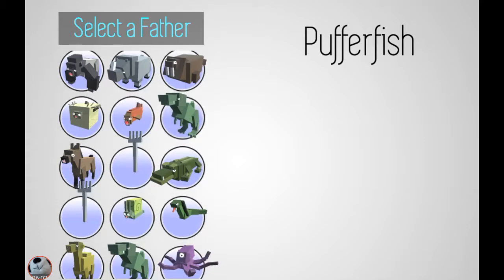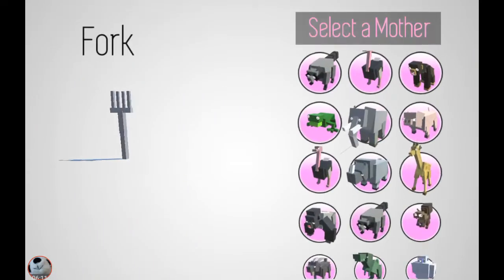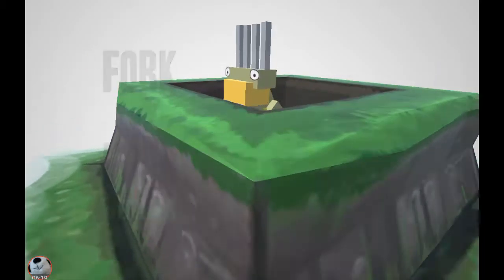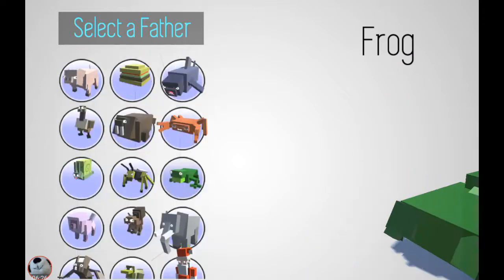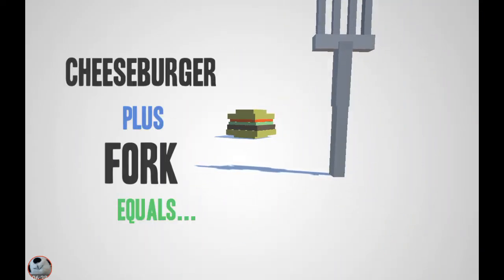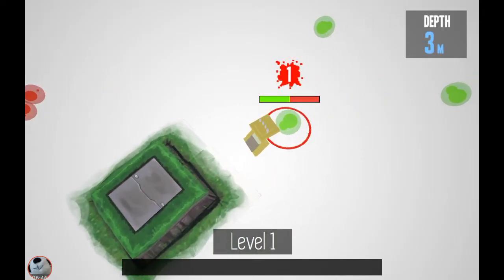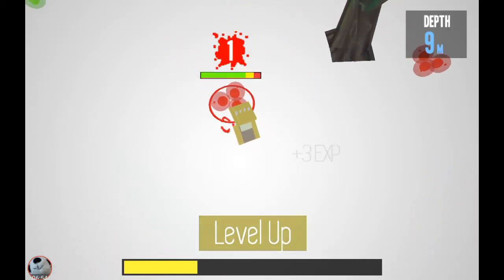I'm gonna play again. Let's choose another animal — oh, I can choose like a fork! I'm gonna play as a fork, but it's a hybrid with a frog. It's a stabby toad! What is this — a cheeseburger with a fork? It turned into a mixed stabber. I like that! So I'm like a cheeseburger but I'm a fork — that's a really clever idea.